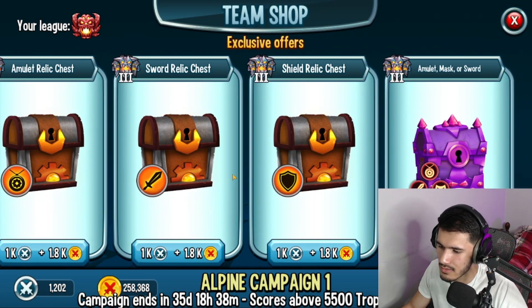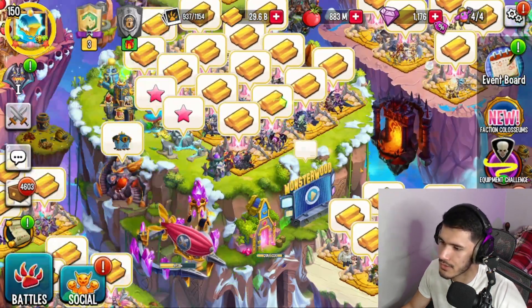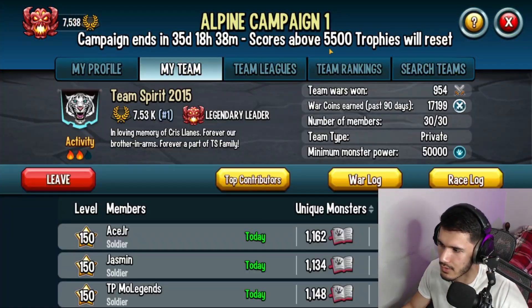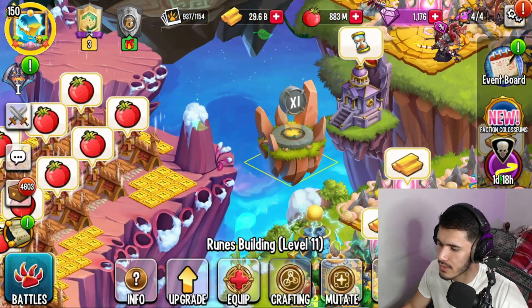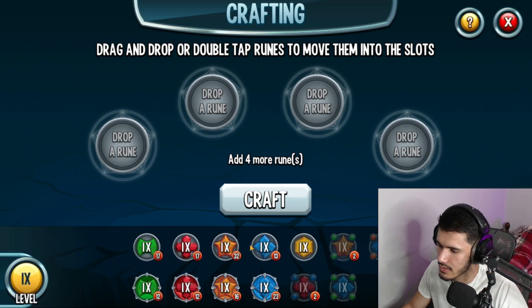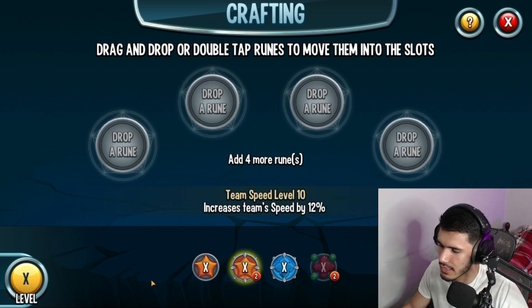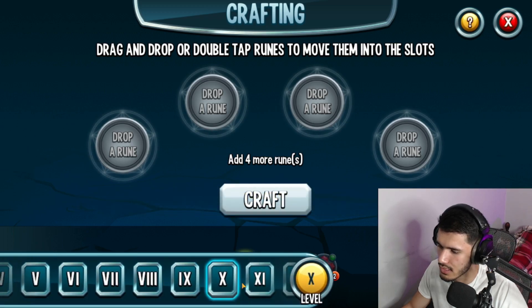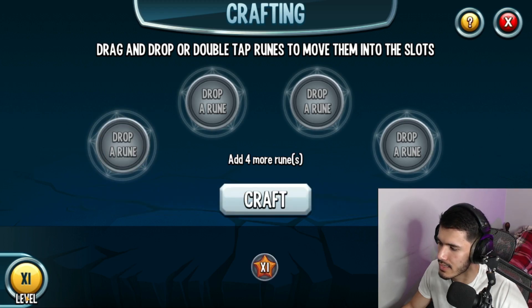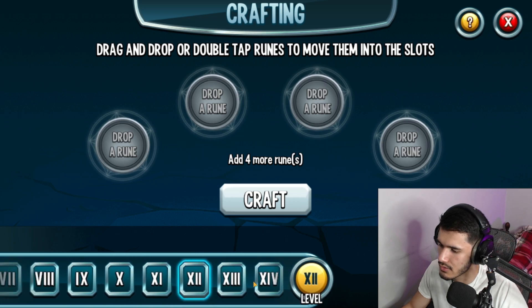So unfortunately we can't spend anymore — none of these take war medals, only war coins. That is just not right at all. So we'll have to win another war or two to get ourselves more of those coins so I can open more up. But let me actually head over to crafting. We got ourselves a lot of level nines just now, plus these are some of the previous ones. Level 10s on the other hand, we did get one, which is nice. Unfortunately I don't have any level 11s — well, I do have one, that was from the Legends Pass.